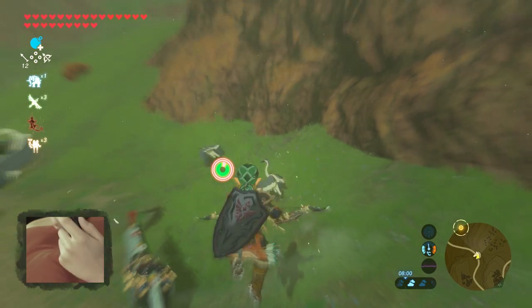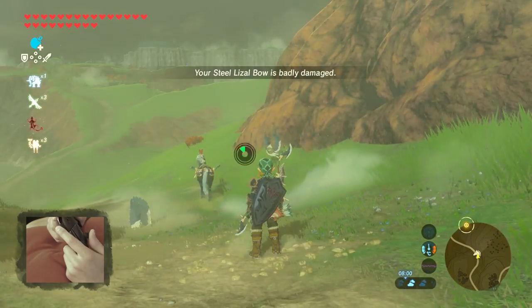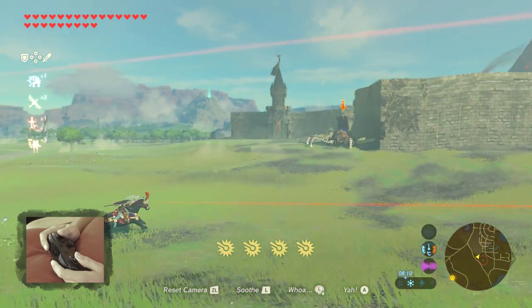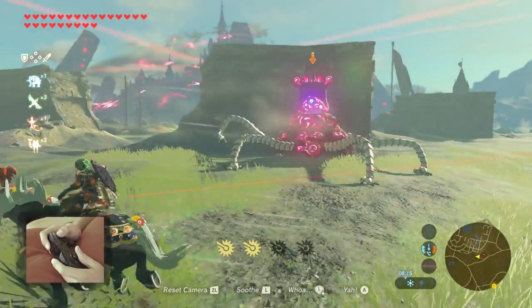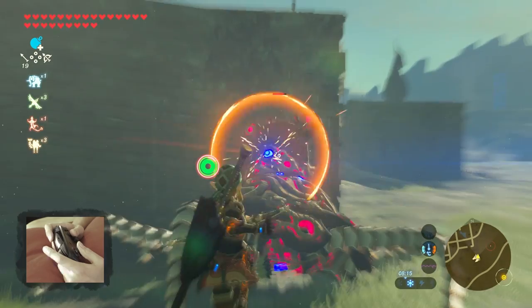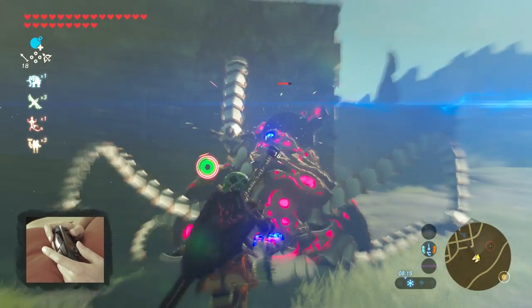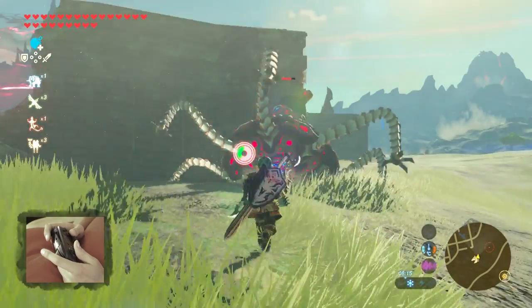Some of the most rewarding combat moments in Breath of the Wild are the moments where you jump off your horse, take aim with your bow and arrow, and shoot that Bokoblin or Guardian right in the eye. These moments were heavily amplified by the great motion controls.